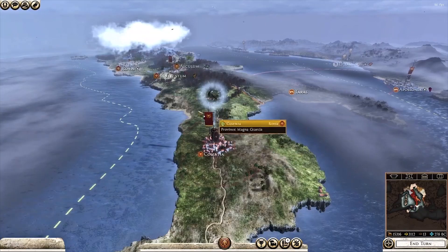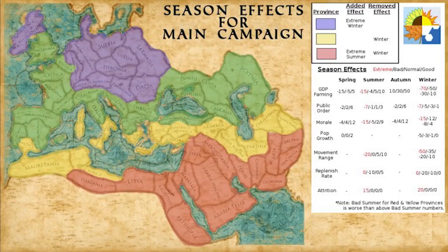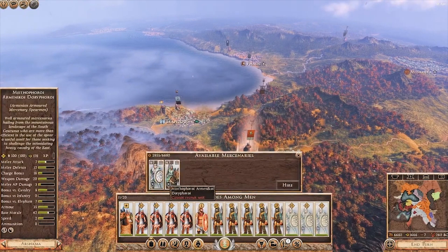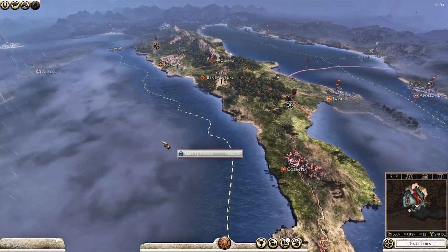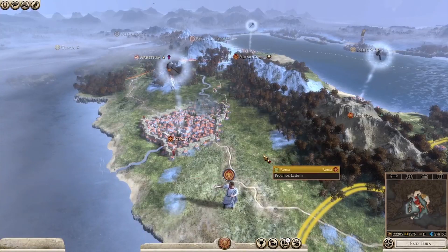First and foremost, the biggest additions to Rome 2 with DEI are the campaign gameplay mechanics. Seasonal effects mean that wherever you are on the map, there's a certain chance of going through favorable, mild, or harsh weather conditions, so it's always something you need to keep an eye on. Armies can suffer attrition seemingly out of the blue, public order could suddenly get a big boost, etc. Weather has a big role to play in DEI.